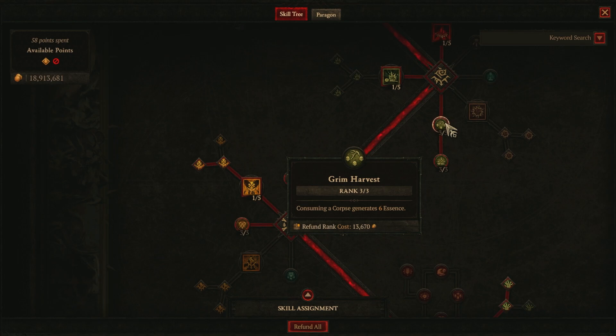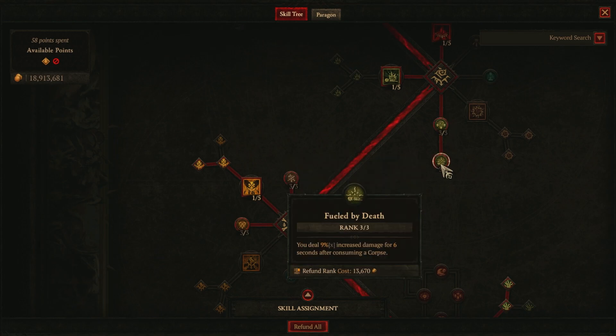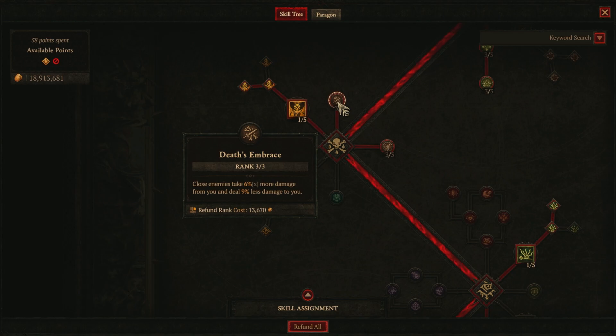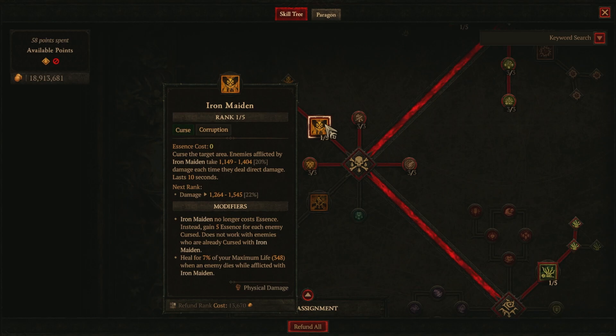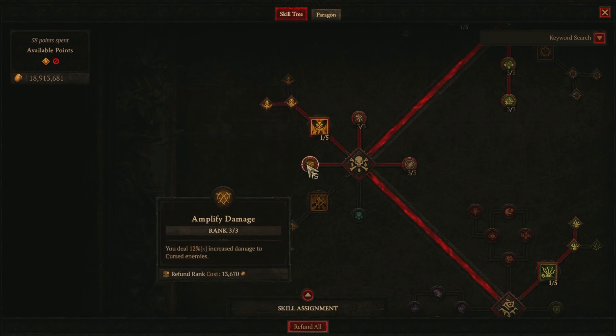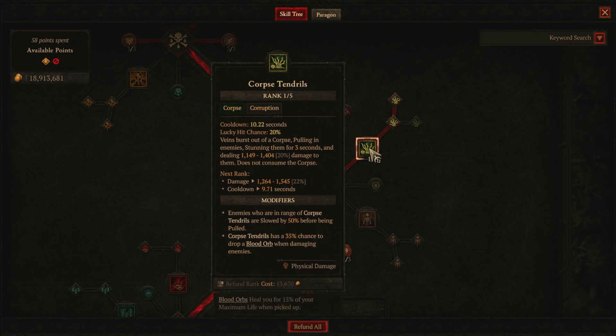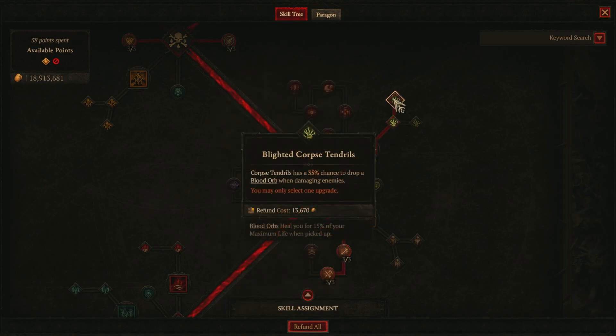Grim Harvest and Fueled by Death — which increases our damage for six seconds after consuming a corpse — are both maxed. We have Death's Embrace, which makes close enemies take more damage. We also have Iron Maiden, which curses the targeted area and makes enemies afflicted by it take more damage. We have Amplified Damage, and of course Corpse Tendrils — we've chosen Blighted Corpse Tendrils.